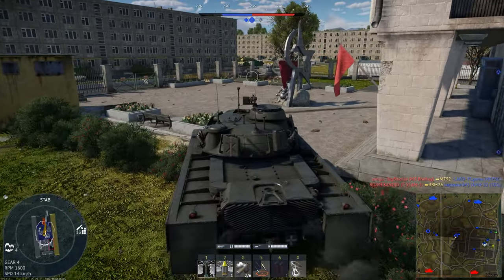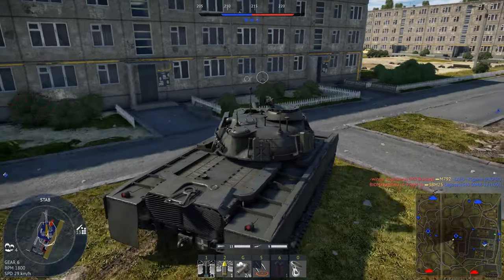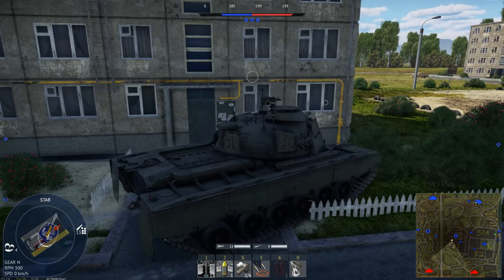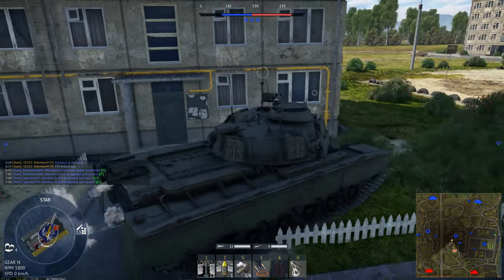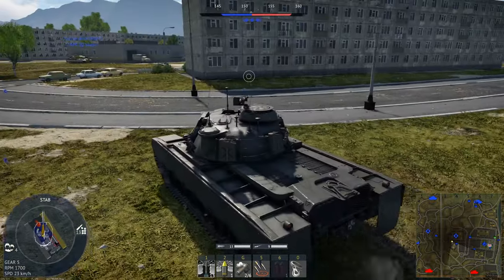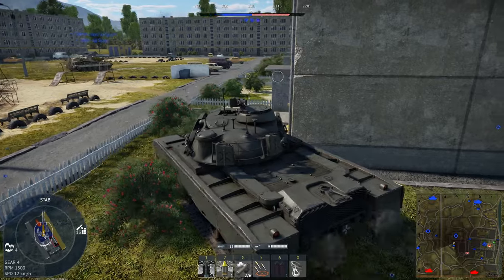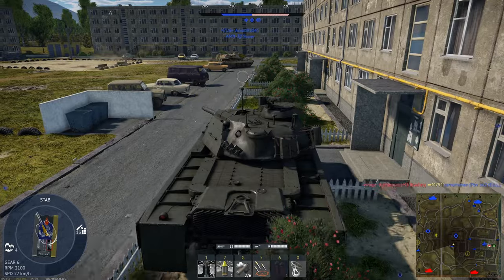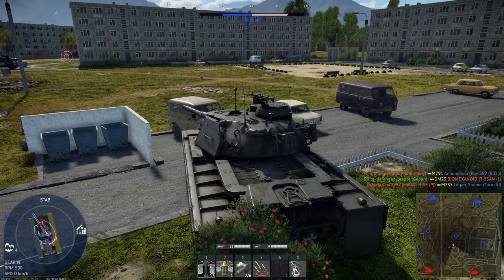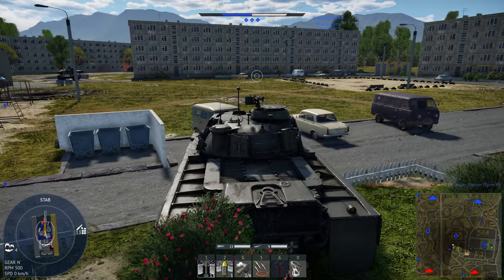We've successfully captured the zone. There seems to have been a medium tank somewhere in front of me, but I'm not sure if he's still alive — let's carefully peek the corner. We definitely hear someone, but I think he just got shot on the map so we can safely push this area. Going more into the city because I don't want to get spooked from the outskirts. I hear a tank to my left — I'll pay attention to that and let my team know.